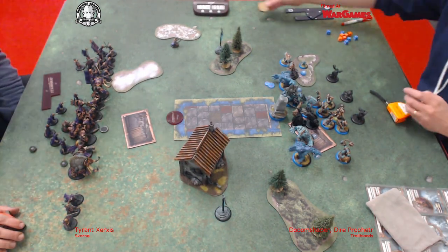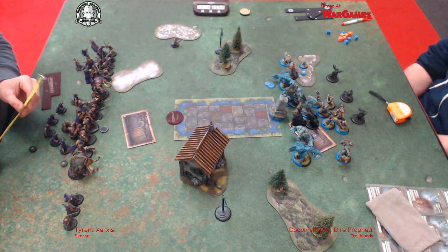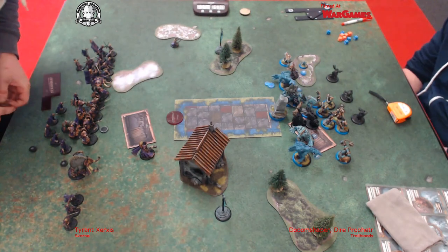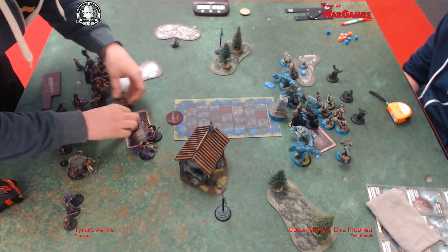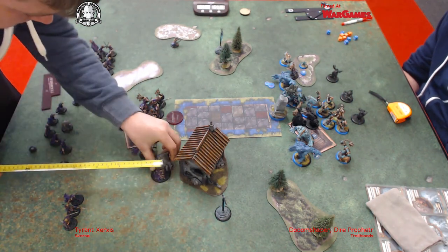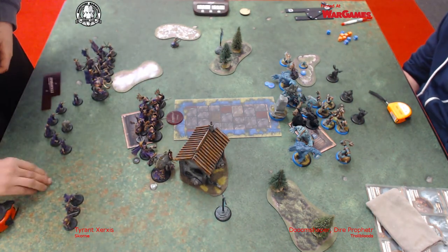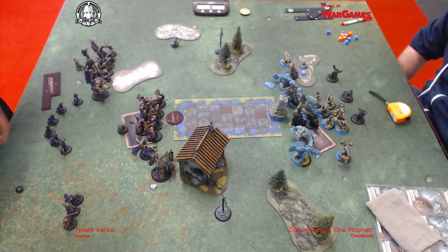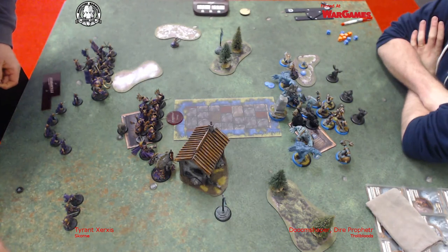I put Defender's Ward on the Satrati and randomly put Tactical Supremacy on the Legends of Falak, which just made them use the fury and then instantly take it off them. Then just move everything up behind into the little trench.